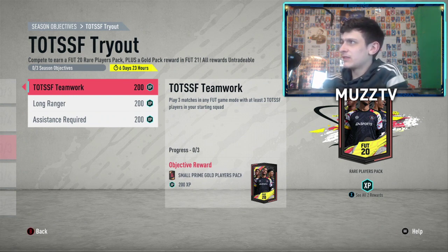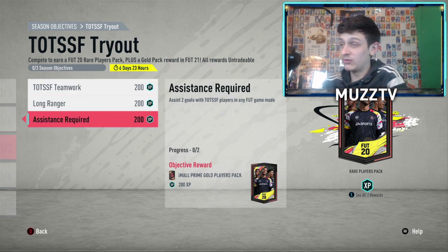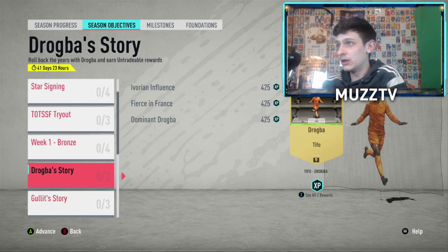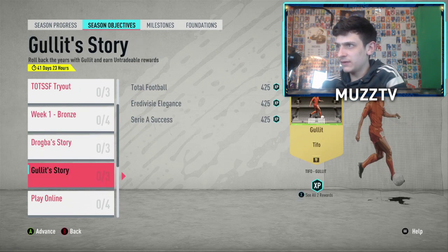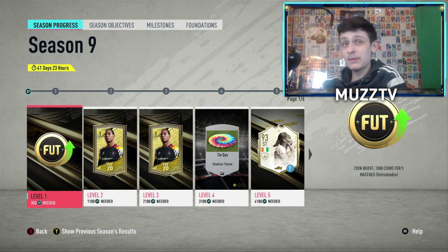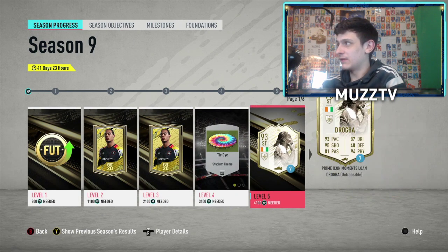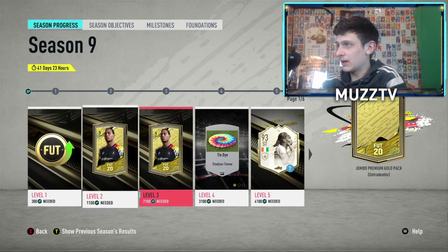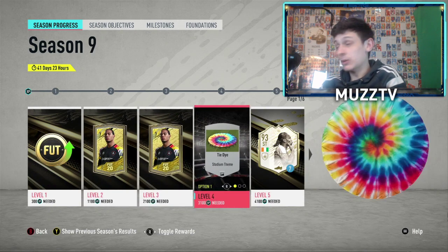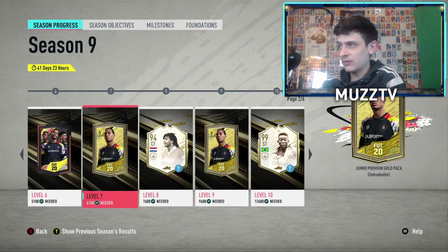The 50k pack is nice and easy — just have Team of the Season players in your starting squad, score from outside the box. It's a dub, it's a big dub. Pretty sick. Let's have a look at the actual season rewards. So let me know your thoughts on today's objectives — the Leroy Sane is definitely a dub. We've got a coin boost, gold pack. I doubt they've changed the packs — they've copied and pasted the packs for every season. We've got a drug boat, very sick. We've got a player pack, a jumbo pack.